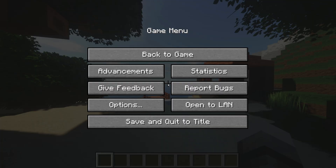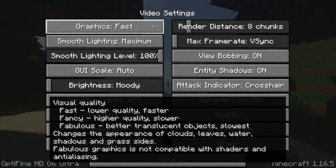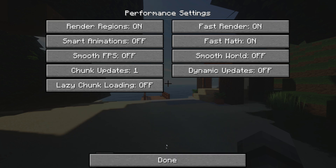Now pause the game, go into Options, Video Settings, and start by changing Graphics to Fast, Smooth Lighting to Minimum with 50%, and set the FPS to Unlimited. Then go to Performance Settings and turn on Render Regions, Fast Render, and Fast Math.